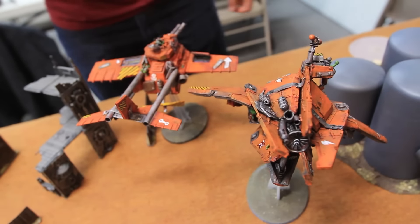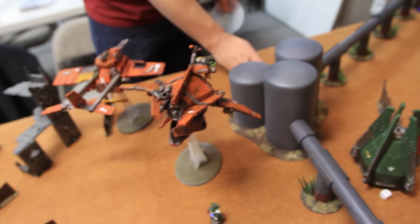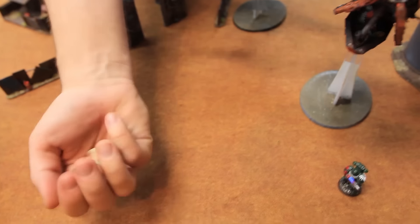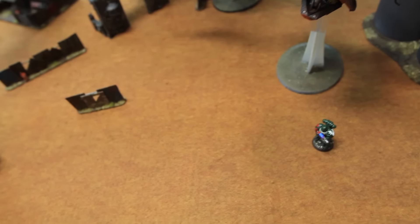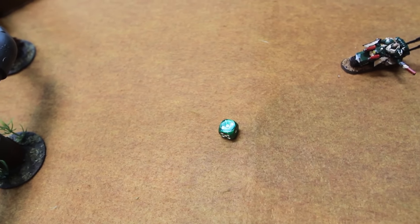Turn six orc movement: flyers flying off toward the edge. That's all that's left. Shooting phase: the Blitz Bomber drops a bomb on one of my marines — direct hit, strength seven AP two, wounding on two — wound is caused. Marine goes to ground for a better cover save — fails the two-up save, marine is dead. That is the orc shooting phase. We'll come back after Dark Angels movement phase on turn six.